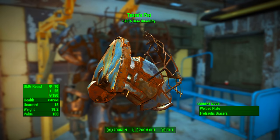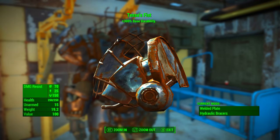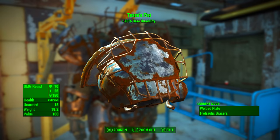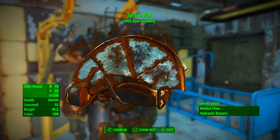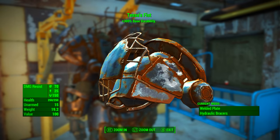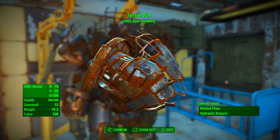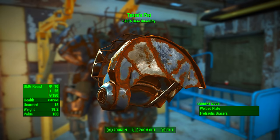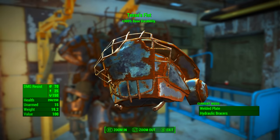At the top we see Tessa's fist's unique legendary effect: plus 300% base durability. This is why Tessa's fist is specifically built for unarmed combat — one of the biggest problems with power armor is it constantly breaks, and punching people accelerates that. Tessa's fist is a unique Raider one power armor with normal durability of 50. You can upgrade it to a base of 100, and then the legendary effect adds 300% of the original 50 durability — so 100 plus 150 equals 250 total health.